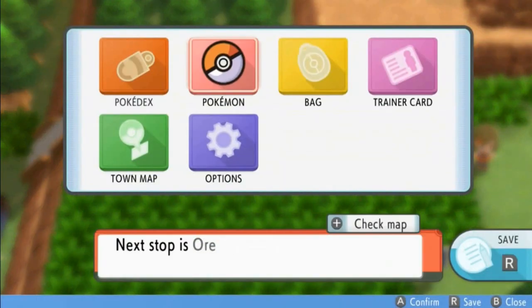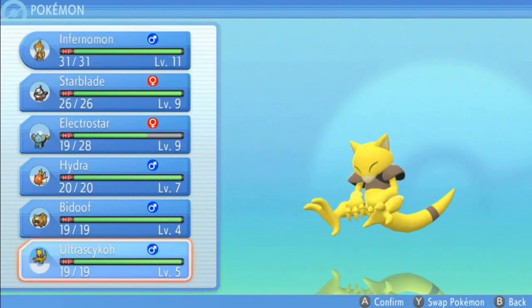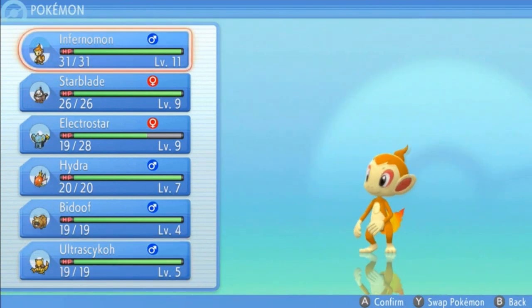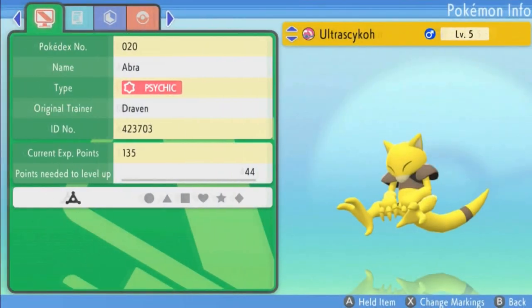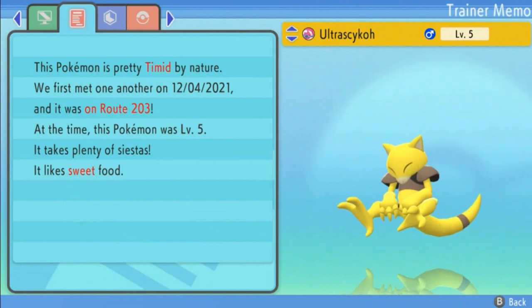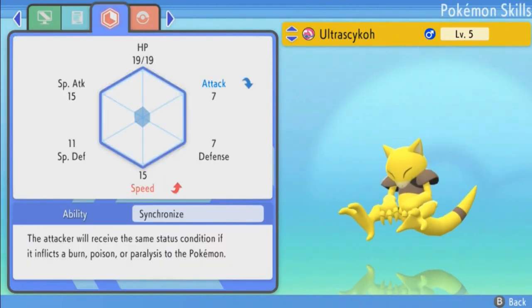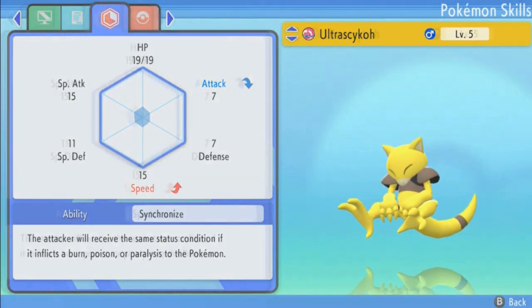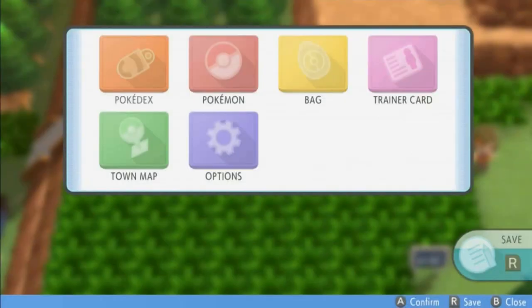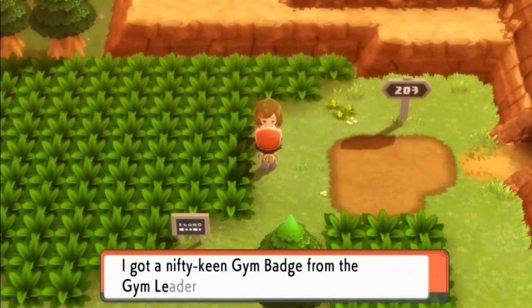Let's go ahead and take a look at our Pokémon. We have a full team now, but we haven't gotten the option to swap out Pokémon from the PC yet — we'll eventually get there. We got Ultra Psycho, a Psychic-type Pokémon, Timid in nature, loves sweet food. Its physical attack is not going to be there, but its speed is all the way up. Let's go right ahead and start battling some more trainers!